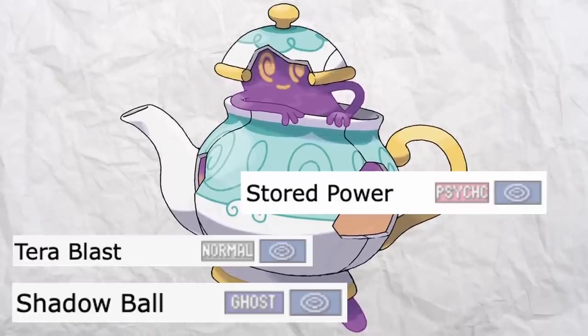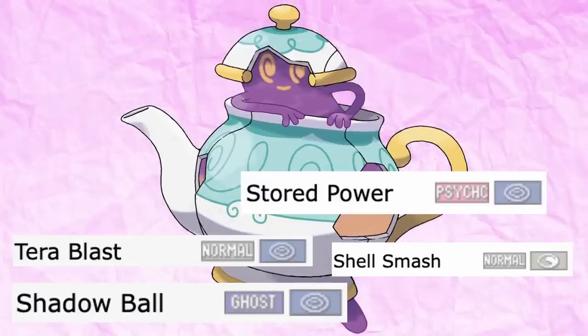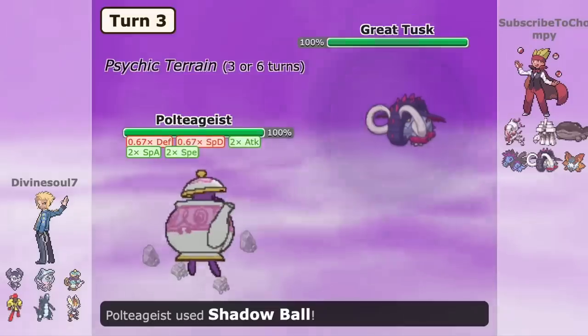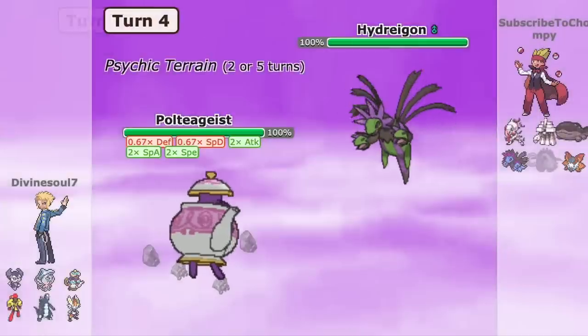Dazzling Gleam, Stored Power, Tera Blast Fighting, Shell Smash, and Psychic Terrain is really what you need to dominate the meta with this teapot. The difficulty is unreal when faced up against it, and it has all the momentum — all that Stored Power tea.